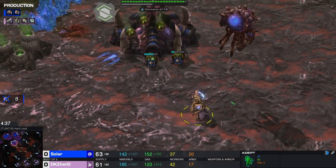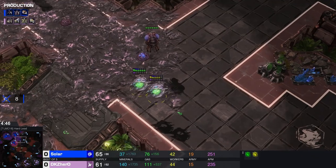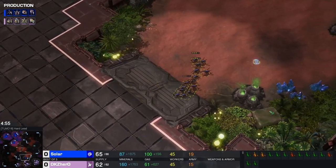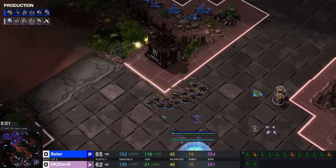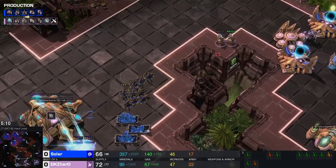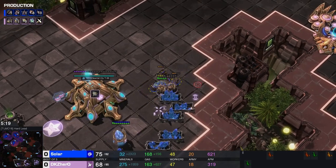Hero is playing in this pinkish color which makes him invisible to Solar normally. In some of the bigger tournaments players can't actually choose their colors for clarity. Zerglings are moving around, he's got a roach warren on the way. Adept trying to sneak into a corner — they might be in a little bit of trouble. Zerglings just change targets like little dogs chasing a ball.